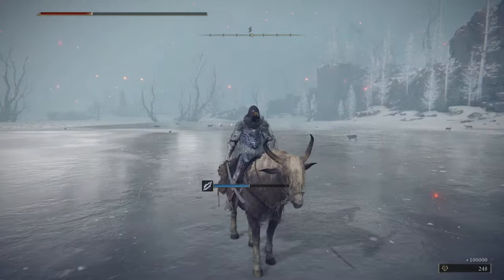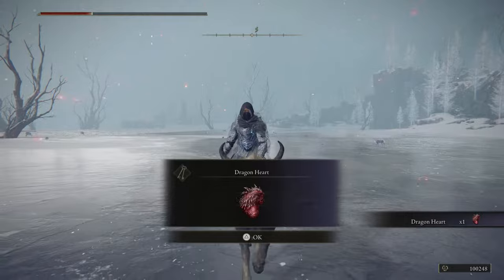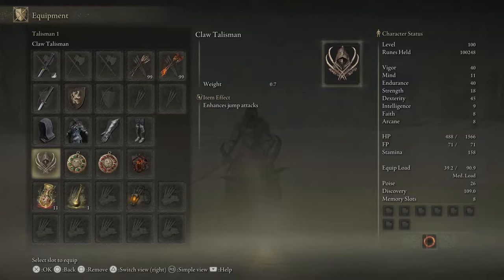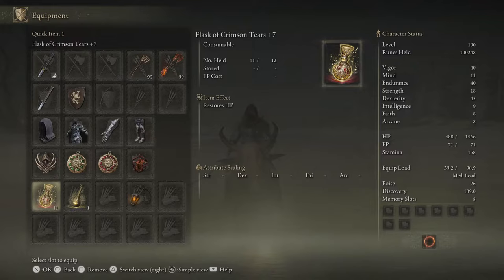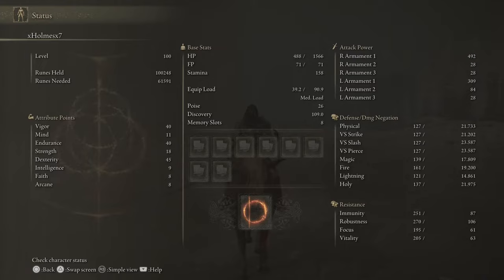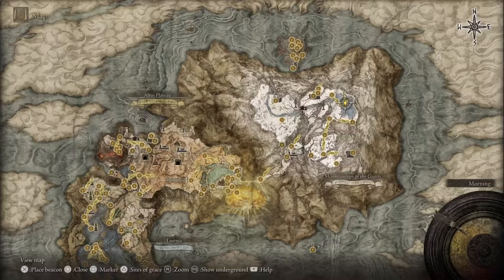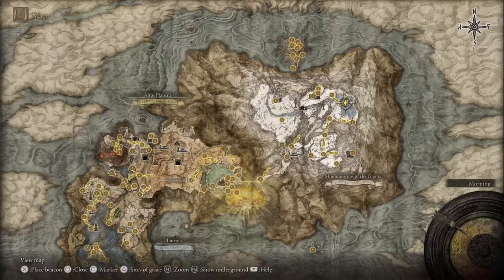That's pretty much how you take down the freezing dragon. Once you defeat it, the fog here will dissipate, so if you want to explore this icy lake area you're free to do so. Here are my stats and my weapon — a fully upgraded Nagakiba. Here are my talismans, and here's my level and stats. On the map, the dragon is towards the middle of the lake area from the site of grace.